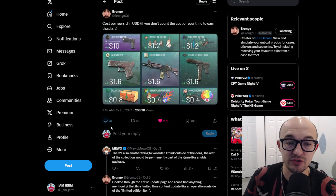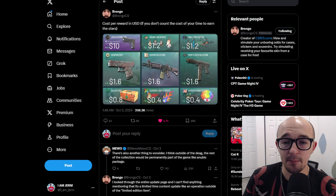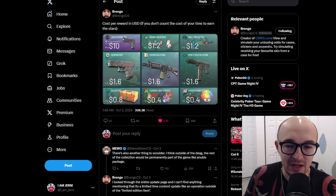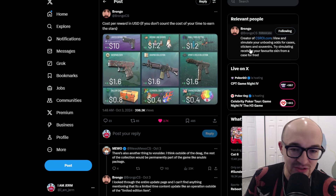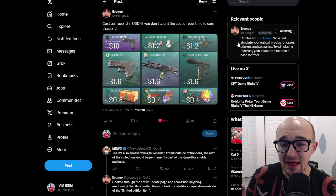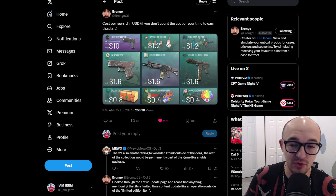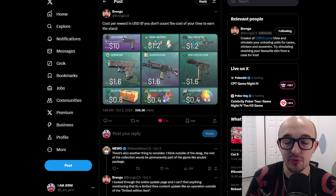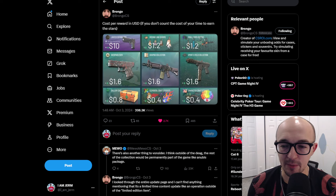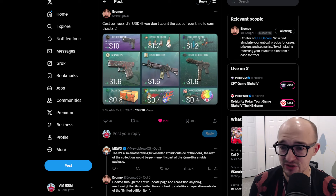This is four stars for a random skin in the Overpass collection. There are some decent skins, but you're going to get a random one and probably not get a great return on value. Next, my eighth choice would be the Desert Eagle. I had it very high up previously, but now I have it towards the bottom. I'm not sure if it's eight, seven, or six, but somewhere in there.